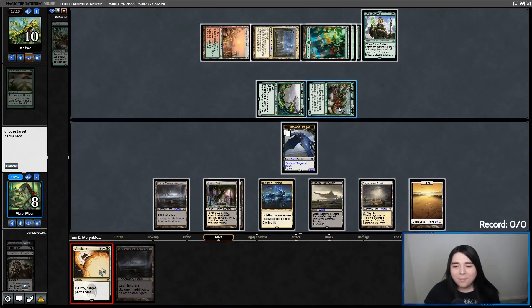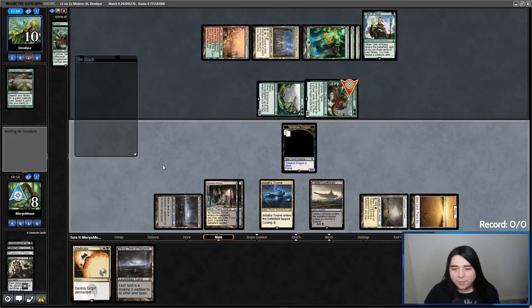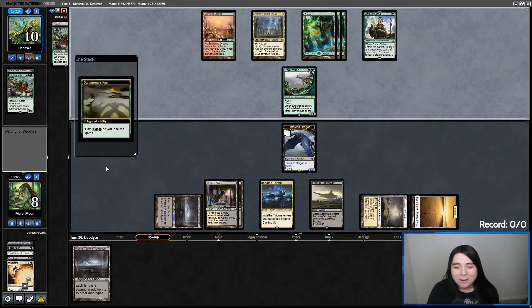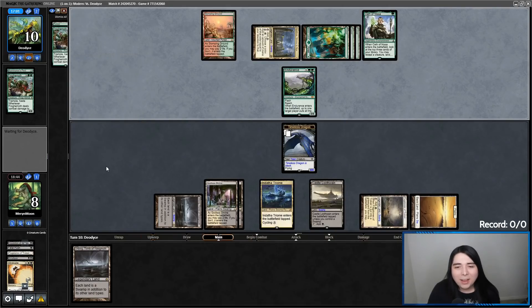Vindicate on Froghemoth. I actually have to stay back now — they're actually winning the race. I'm just going to draw with Loch Dweller because their turn is wasted here. I get a free chance to use Loch Dweller and find an answer to this Endurance, or like find a Lingering Souls for blockage.